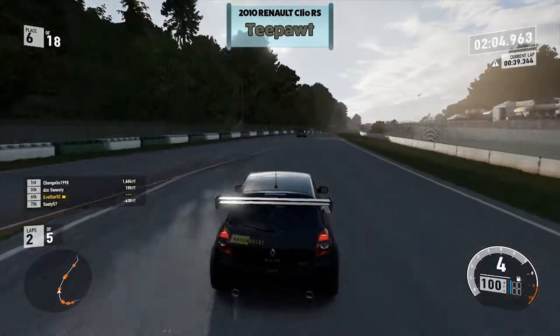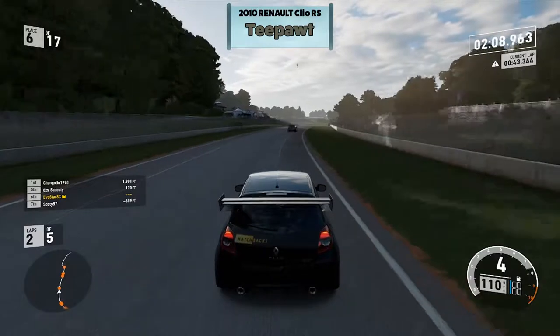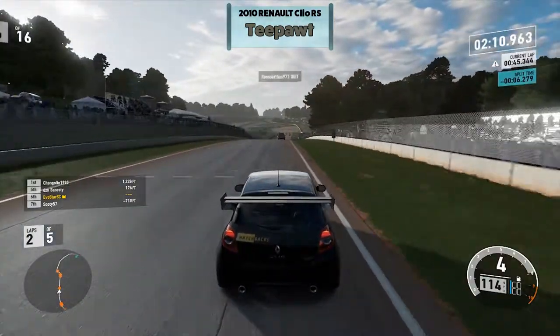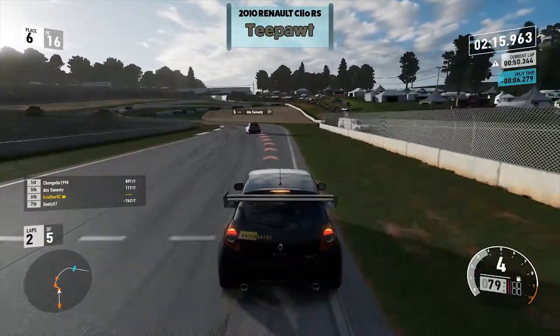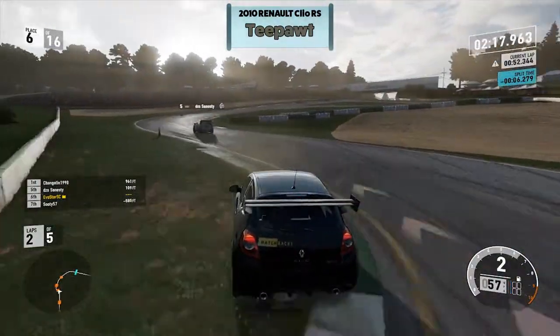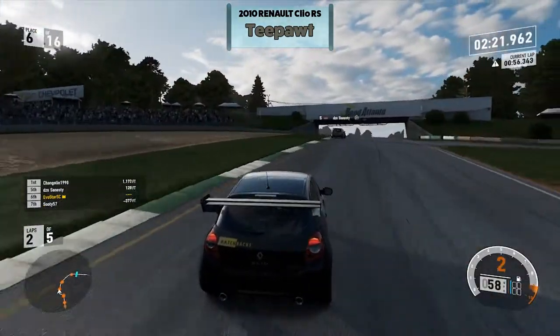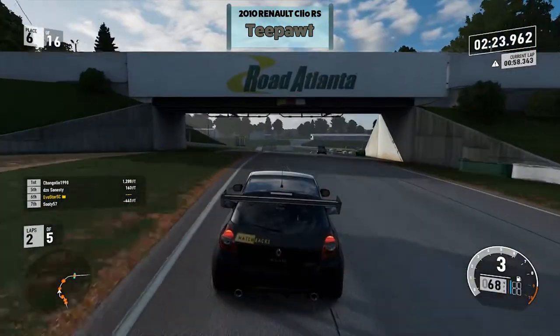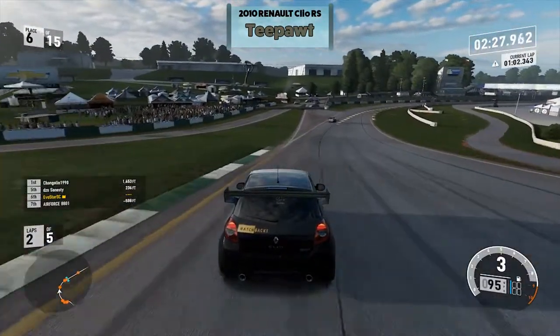Here we are catching up with the rest of the race pack. There's a guy ghosted out — he's actually upside down and then he just quits, which is probably for the best if you're that totaled. I don't know, maybe he doesn't know he can flip the car back using the accelerator.